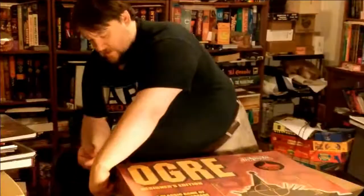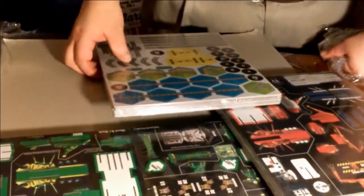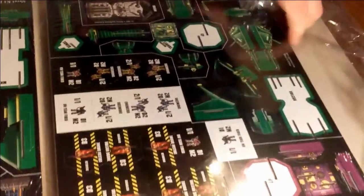It even has the Kickstarter edition sticker. There are countersheets underneath — let's get these out. There are some of the various countersheets, including things to change the various hexes on the board, build Ogres of various types. That looks like the Vulcan, which is a unit that goes out and grabs wrecked tanks and takes them back to base. And the command post, and some other units.